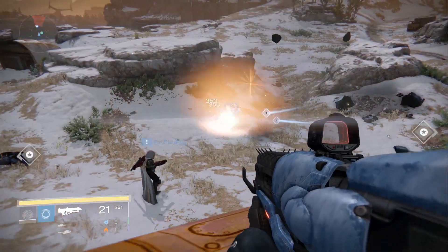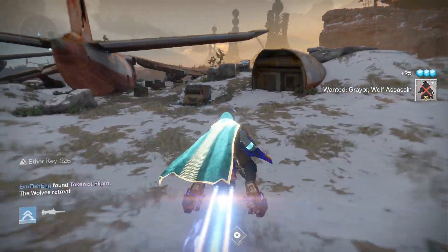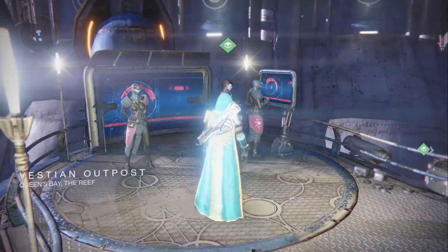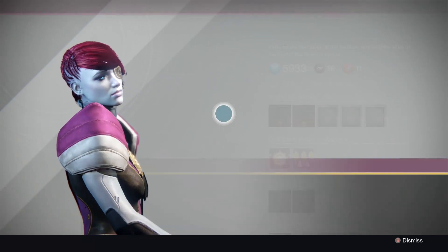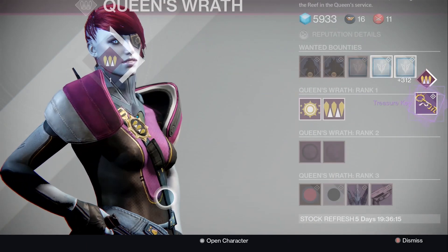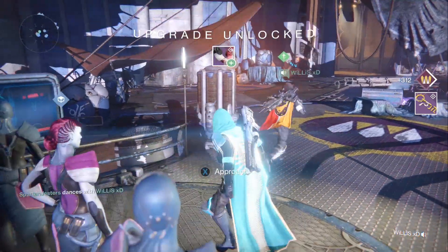It's pretty simple — all you got to do is go and complete the wanted bounty. Once you've completed said bounty, make sure you grab your chest. Remember you can't do the chest glitch anymore, so you got to grab it once, then head back to the Reef and turn in the bounty quest. When you turn it in, Petra will reward you with reputation as well as a treasure key.